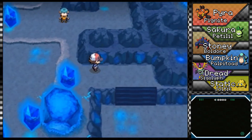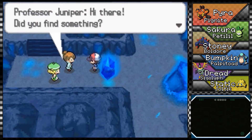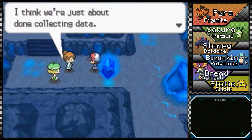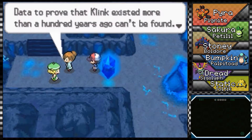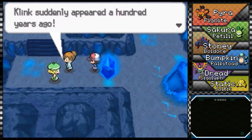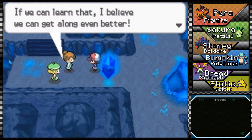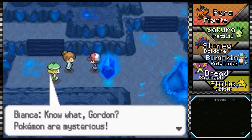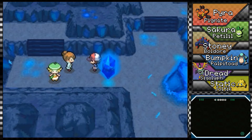Moving on — or down, I guess, technically moving down. Oh okay, I clear the path and then they follow — I see. There's a researcher: apparently they've been collecting data, and this cave has been around since the distant past, but data to prove that Klink existed more than a thousand years ago can't be found. So that must mean Klink suddenly appeared about a hundred years ago. If we can learn where Pokémon came from and where they're going, we could get along even better.